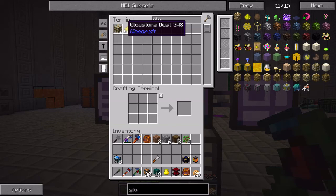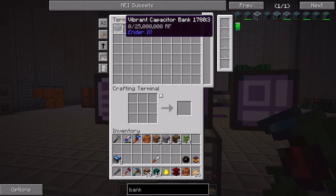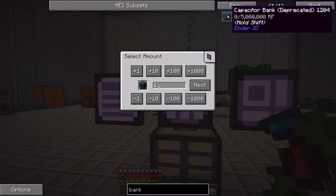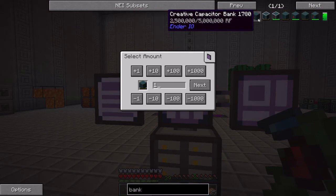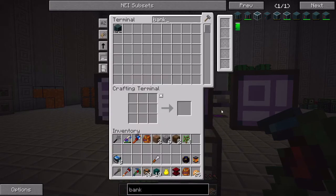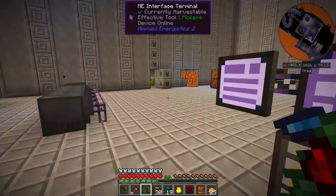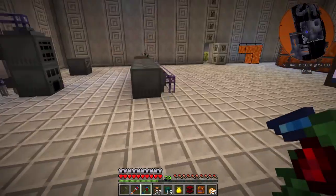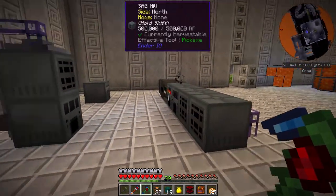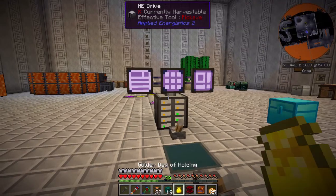And glowstone - apparently I don't have any of the blocks anymore. So let me go ahead and create a few of those blocks. And let me go ahead and create one of these. I've been going with the vibrant capacitors. I know that you can use the basic capacitor bank, but figure if I have the other resources I might as well just go with the vibrant because it does have a lot more storage - 25 million RF. And that's pretty good. Probably is overkill for a farm, but I don't know how much power I'm going to have throughout the night.